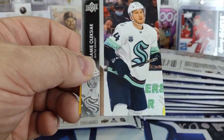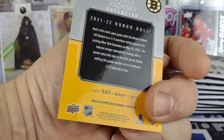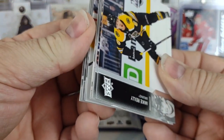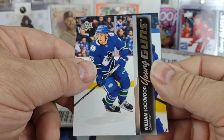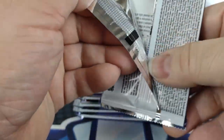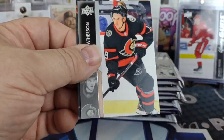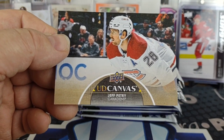Another Honor Roll — Bruins, Taylor Hall. Another Young Gun — William Lockwood for the Vancouver Canucks. So that's two Canucks in this box along with Moritz Seider. Jeff Petry canvas from Montreal.